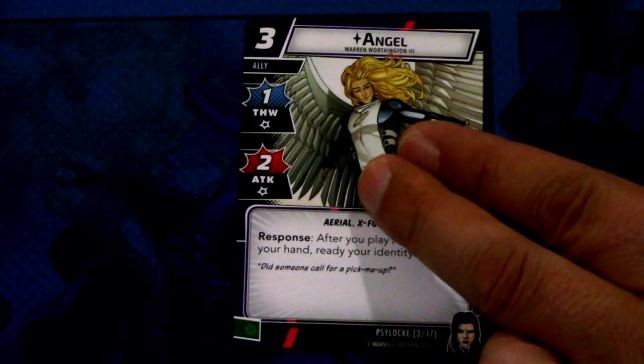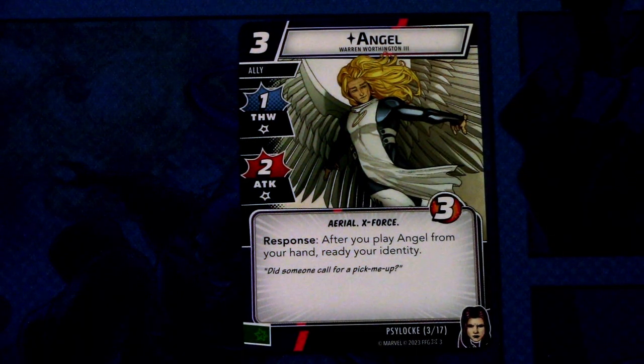Next, let's look at the other cards in Psylocke's signature set. First off we have the signature ally Angel. Angel is a three cost ally with one thwart and two attack, aerial and X-Force traited, three hit points. Response: after you play Angel from your hand, ready your identity. And this can be committed as a wild resource. This is a decent ally — the cost is okay and the ability is quite good. I think there are some good combos you can do with Psylocke and Angel.